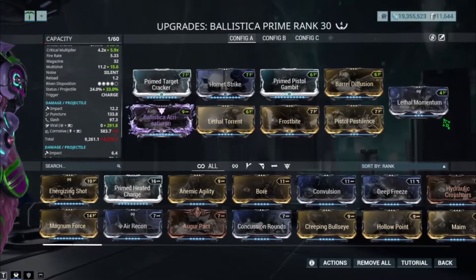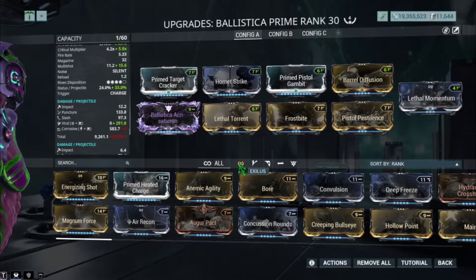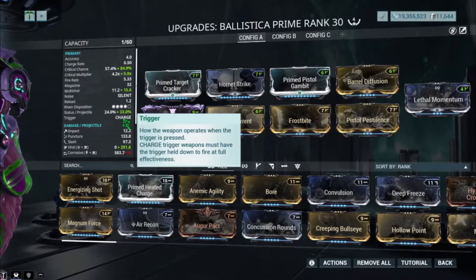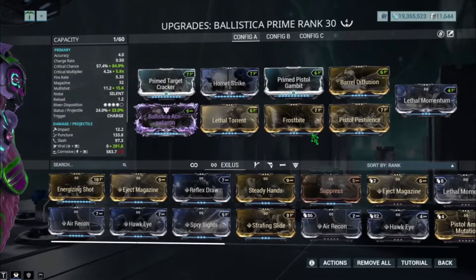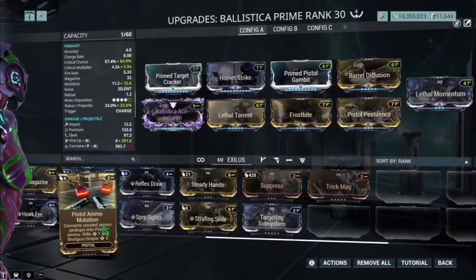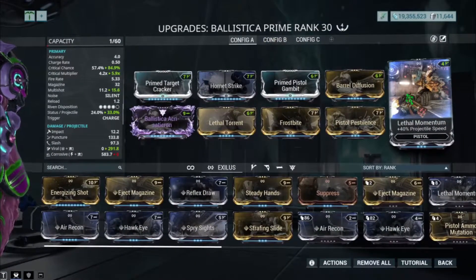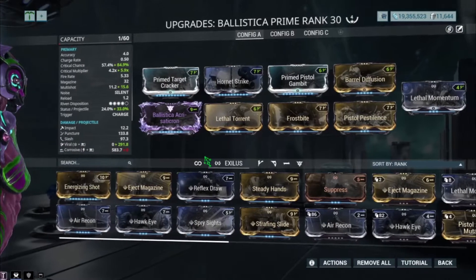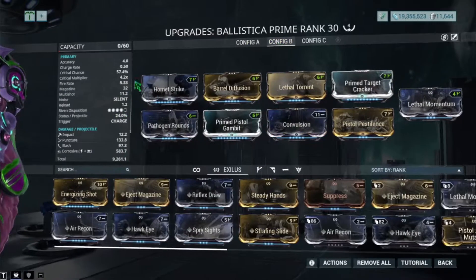For the exilus mod slot across all builds, you want to get Lethal Momentum because of the projectiles it fires — since it's a projectile weapon you want them to travel faster so they behave more like bullets. I recommend Lethal Momentum, but if you don't want it, Steady Hands or Primed Pistol Ammo Mutation are good alternatives for those who use this weapon a lot. You can also replace Lethal Momentum with Energizing Shot if you want to generate energy orbs — it's up to you, but Lethal Momentum is recommended.